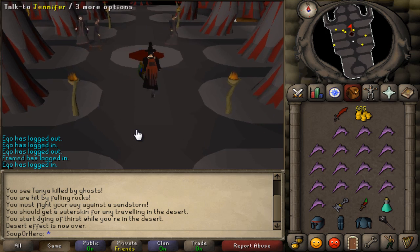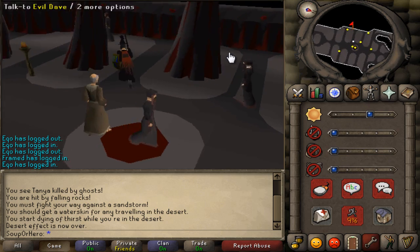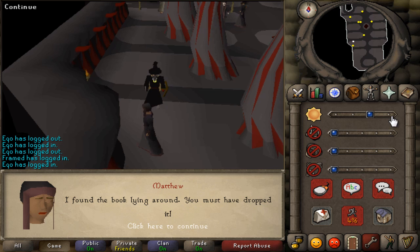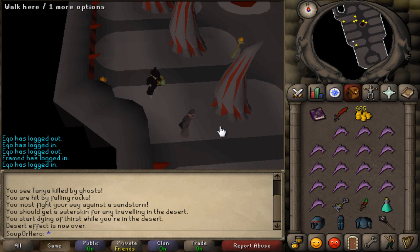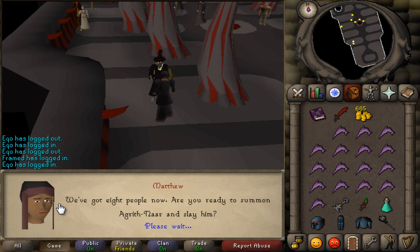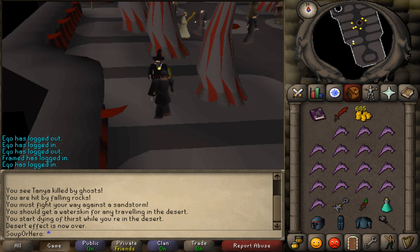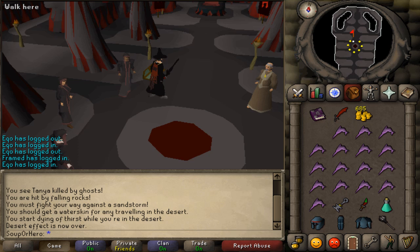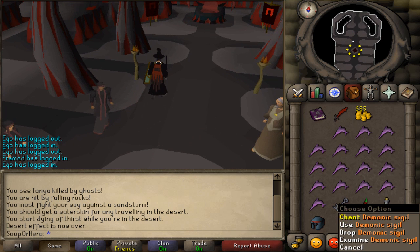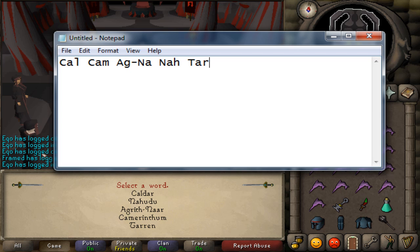Talk to Matthew, who unfortunately is going to be killed — spoiler alert. He'll give you the book back. Talk to him again and say yes. He's going to gulp — poor guy's going to die. Make your way over and start the chant. Here's where the fun begins. Make your way over the circle and hit chant. Remember the code you wrote down earlier — you need to do it backwards, starting with Taran.